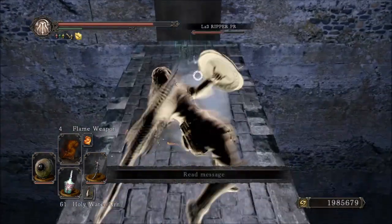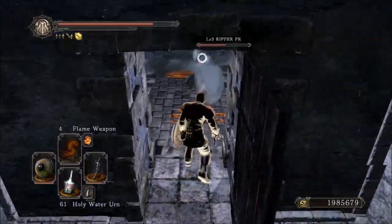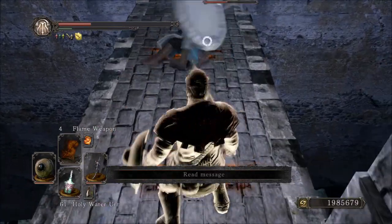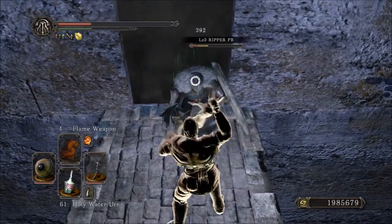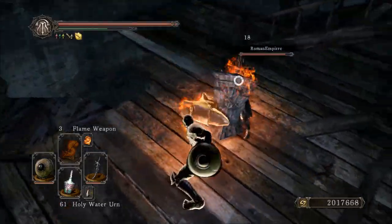So that's something you can really keep in mind. Usually the opponent will either put up their shield or they'll start R1 spam — one of the two. I really haven't seen anything other than that happen. People tend to react the same way to this thing, which is not really a bad thing, especially if you are able to take advantage of it.